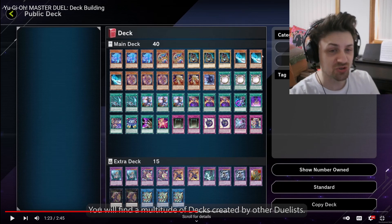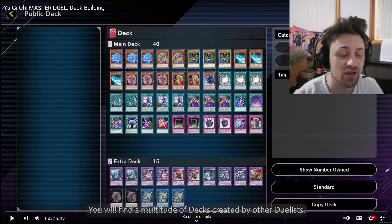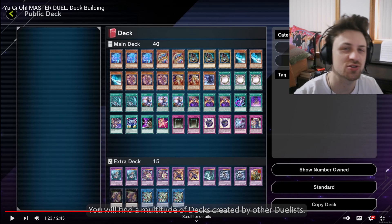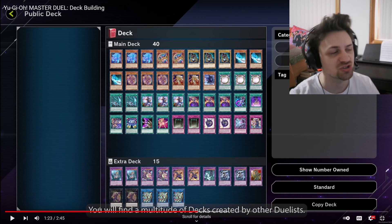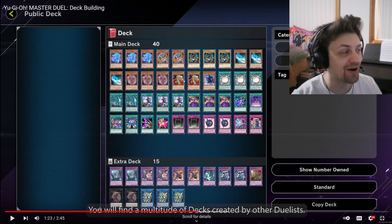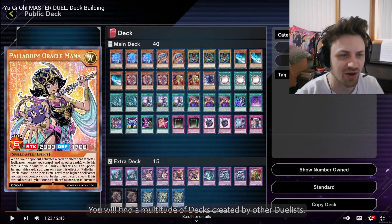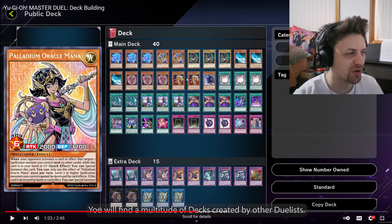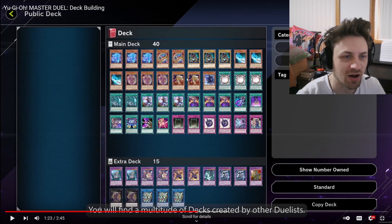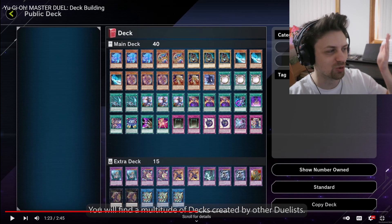Especially in this deck, unless you're running Pot of Desires, you don't need three Dark Magicians. Magician's Rod is at three, and thank god for that because you're going to need it. Apprentice Illusion Magician at three makes a bit of sense, and I guess you could say it validates the three Dark Magician — it's still just an awful amount of bricks. Thinking of bricks, we get into My Body as a Shield — two of them for some reason, because one wasn't enough. It's weird that they don't have Mana in here when they're clearly just playing double-ups of all the bricky cards.